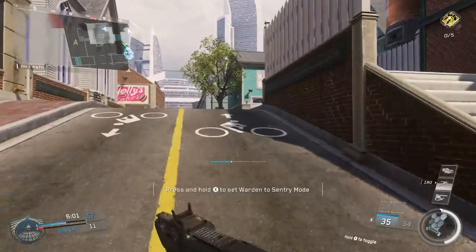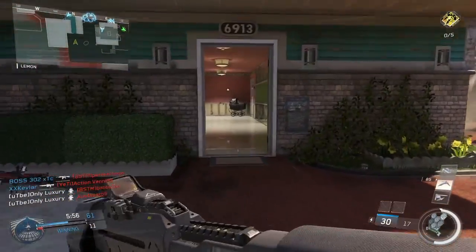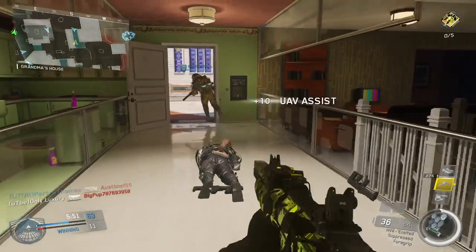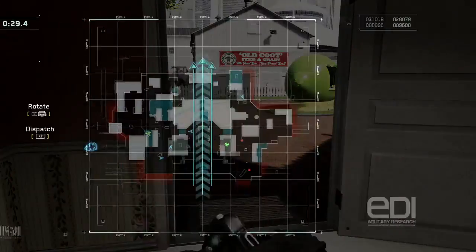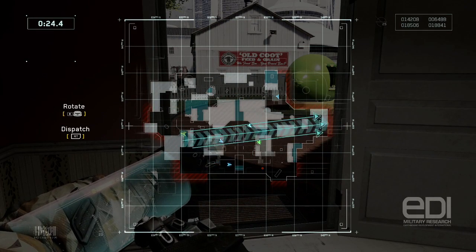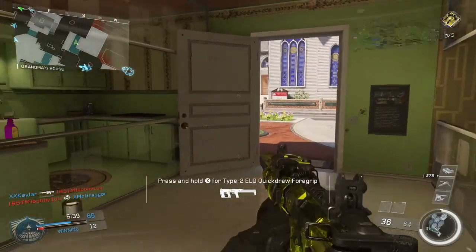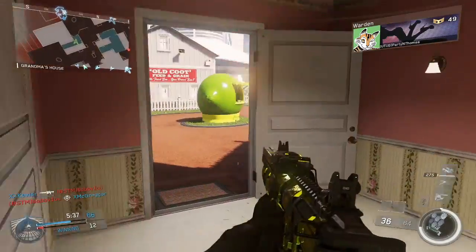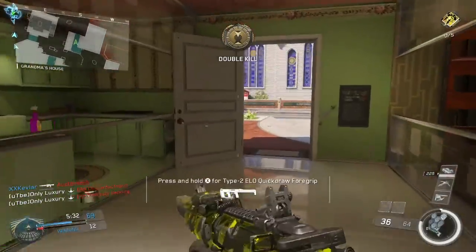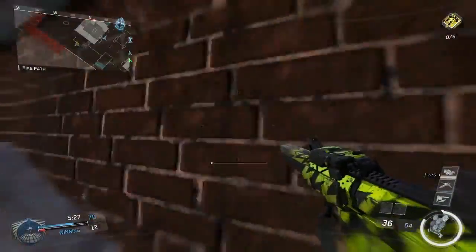Another huge tip that has helped me: you've got to run a suppressor and Ghost. These two make you so stealthy — you won't show up on the minimap at all unless they have a UAV. Don't camp though. Camping is almost never the right option. If you have to play defensively, push up, hold a spot for a few kills, then switch camping positions as you move along the map to where the enemies are spawning. Just play it tactically.